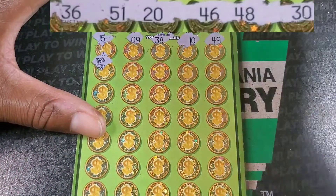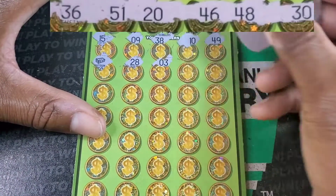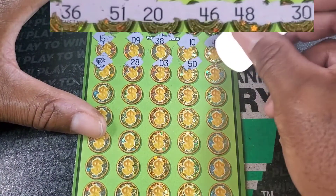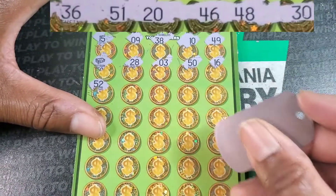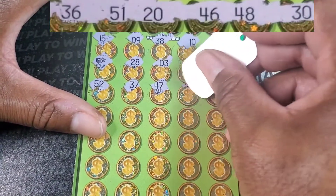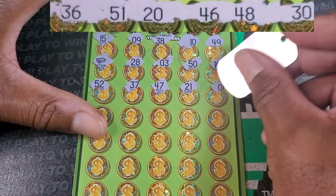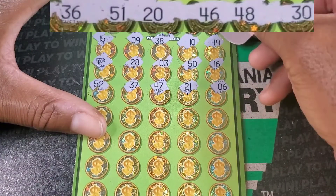Oh, we got the stack of cash! Alright. 28, I might have scratched a little too low there. 3, 50, 51, 16, 52. It's really hard to stay in the lines or keep these, because you never know where the numbers are, because they don't line them up right. You can kind of see, like, this 6 is not in line with the rest of them.